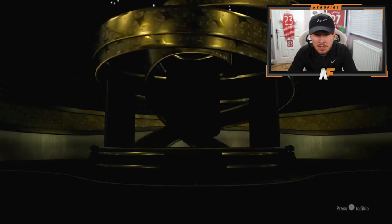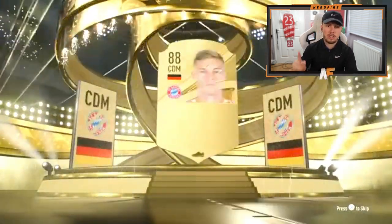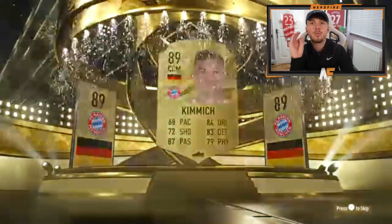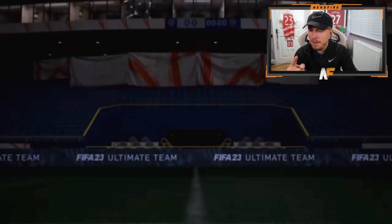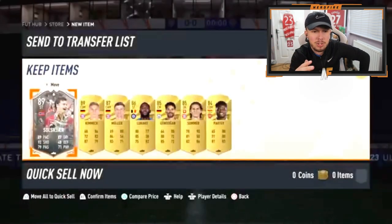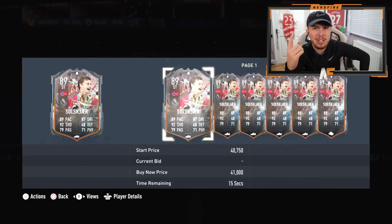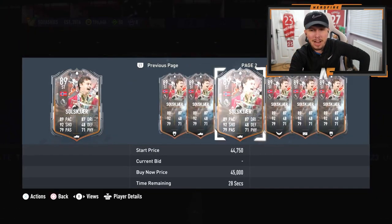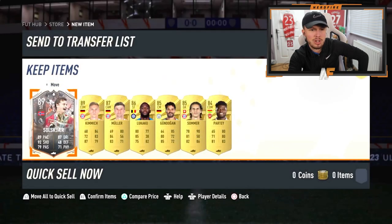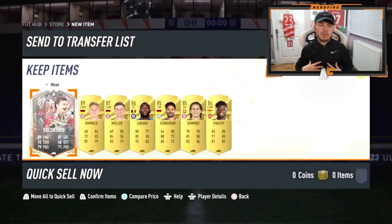Shout out to my boy Robbie, a very good friend of mine. I hope he gets more than one walkout. What do we see here? Not a trophy Titan icon, it could still be a hero. Kimmich though is 89 rating, so the rating's definitely better than mine. He gets Solskjaer - I don't get why he's so cheap, five star, four star - but he gets four walkouts compared to my one. Solskjaer's like 30-odd K, five star skill, four star weak foot. He actually looks pretty decent, especially as a United fan.